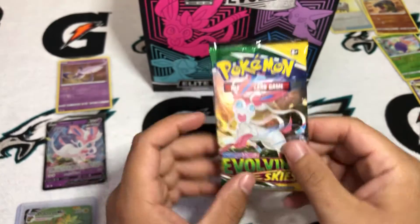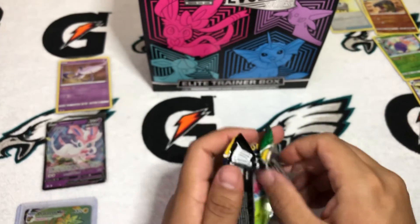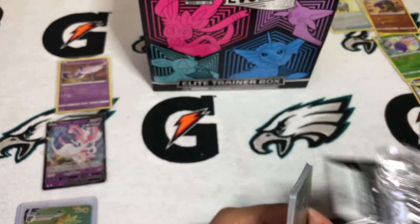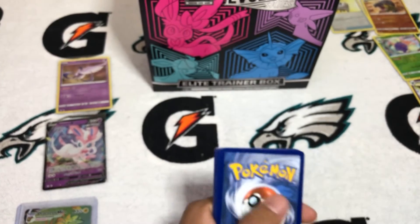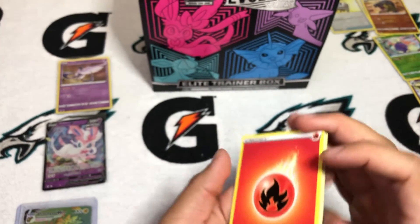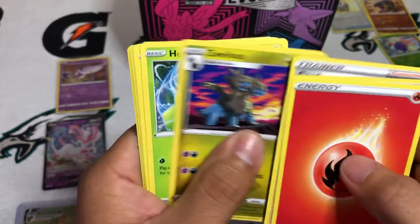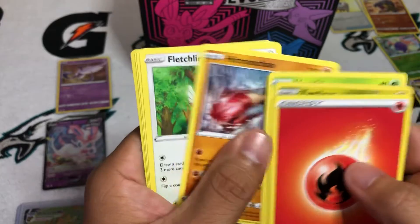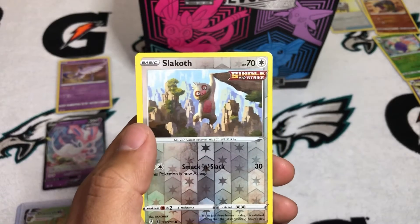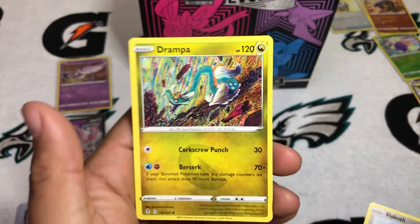All right, last one — the Sylveon pack. See if this one can end it on a banger. That'll be a nope most likely, but you know what, can't complain too much. Dracozolt VMAX is definitely good enough. Hitmonchan, Fletching, Tentacool, Pikachu, Slatkoth, Reverse — and end it on Drampa, Non-Holo. I think I pulled a reverse holo of this on the last box.